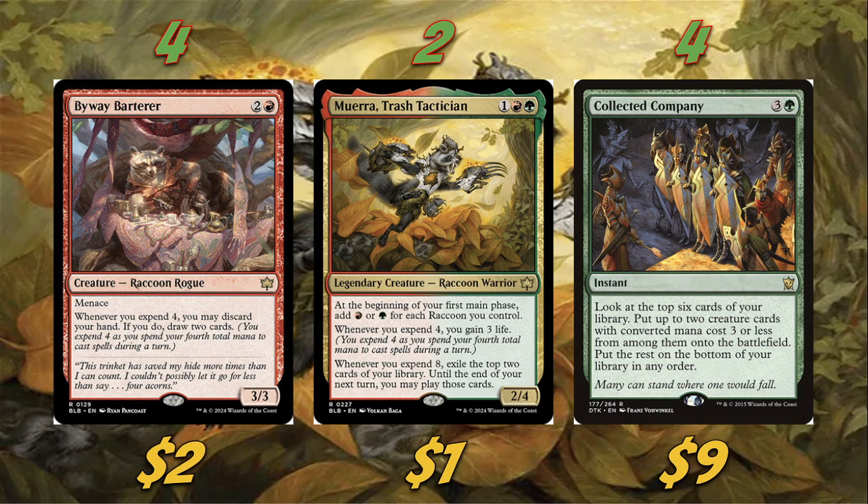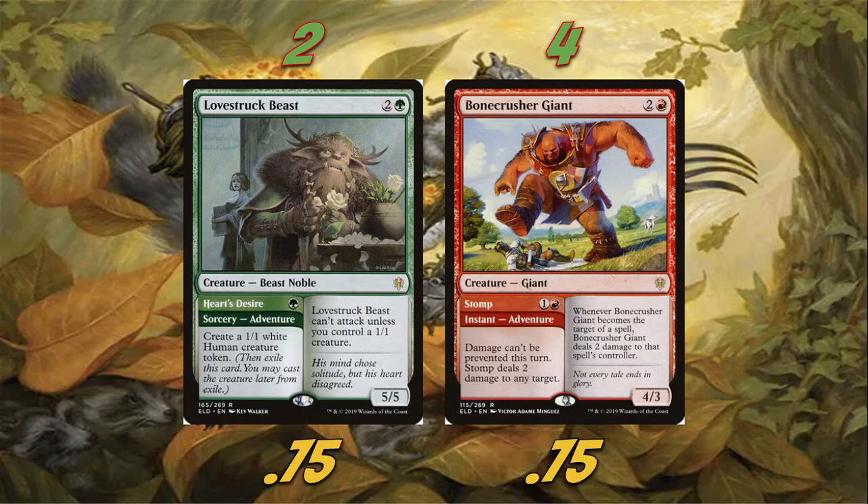The main cards that help us expend four — we can double-spell, but we're also playing Collected Company. This is essentially a Collected Company deck, and it's the best way to expend four in our build since we can put any creature in the deck into play with it. Rounding out the expend enablers, we're playing two copies of Lovestruck Beast and four copies of Bone Crusher Giant. If we cast both the adventure side and the creature side in one turn, that helps us expend and get a bunch of value. What's really cool is these creatures can also just be hit off Collected Company, which helps avoid whiffing.